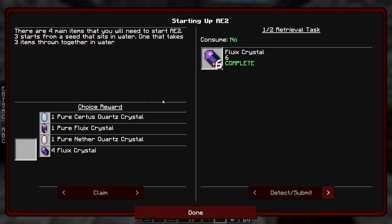So if we turn this quest in we'll get... oh it's a choice reward. I will take four Fluix Crystals over one of each pure, I think. It's an odd choice, I don't know why it wouldn't just give us all of them. Claim that.